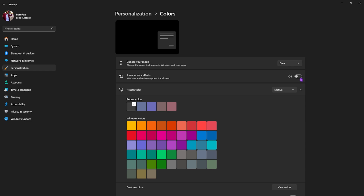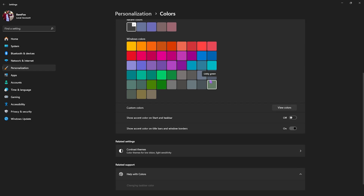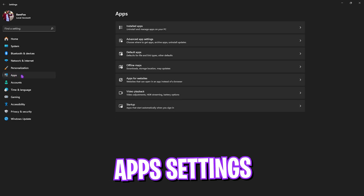Go back to Personalization and head over to Color settings. Make sure to disable transparency effects, as this will help improve your PC's performance a little bit. Also disable accent colors on Start, taskbar, and on the Windows borders as well.